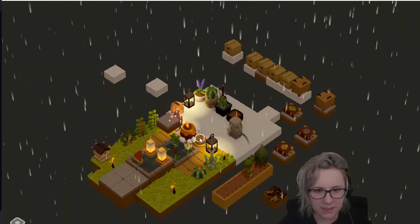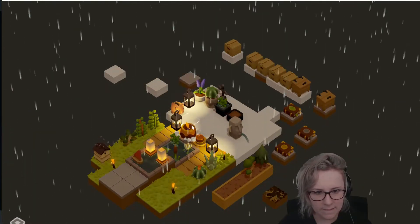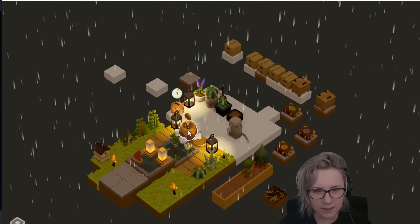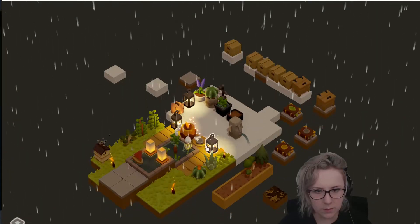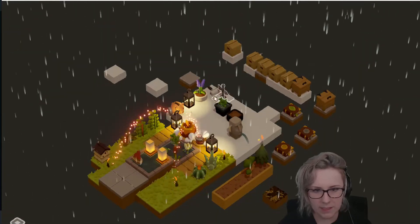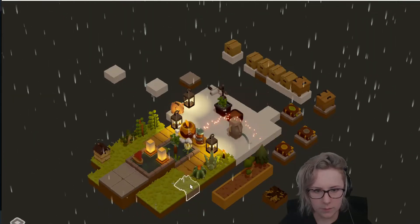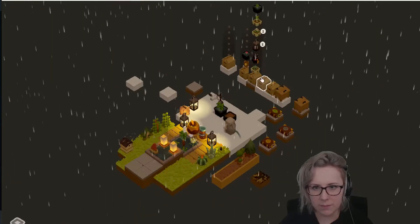Grass to go there — yeah, I'm trying to make a garden. I'm making my garden over here on this side. I have two piggy banks. I need to remember to click the little flames.